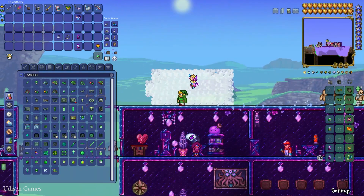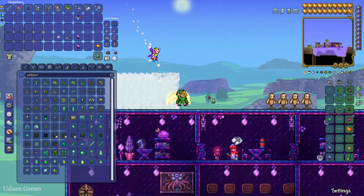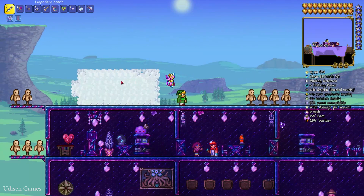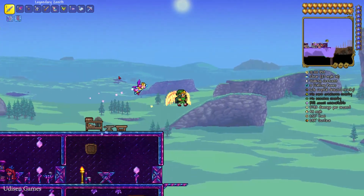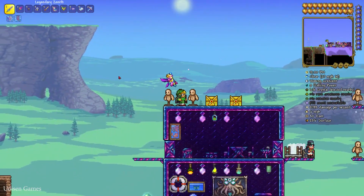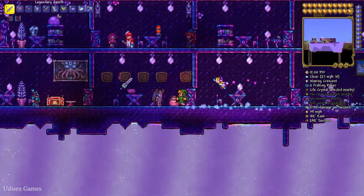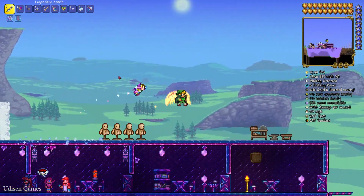Unfortunately I cannot find the deep dark green dye in Terraria. But if you have a suggestion for the next video, maybe we can make another hero from another video game. Because if you combine different dyes and different items from different sets — hundreds and hundreds of different vanity sets — you can definitely do what you want, plus combine with any type of accessory. That is how the system works and I am very happy with that.